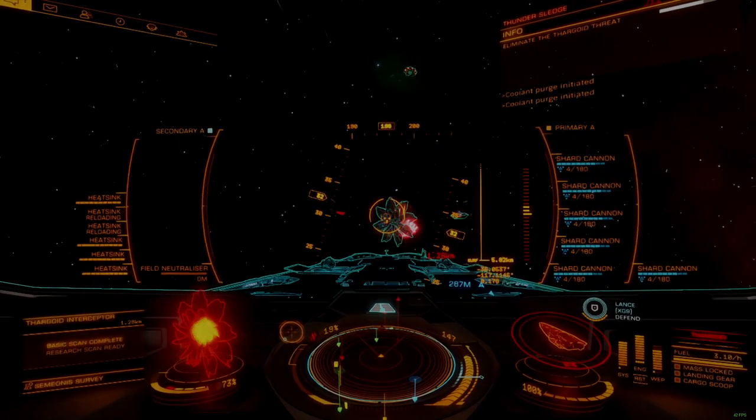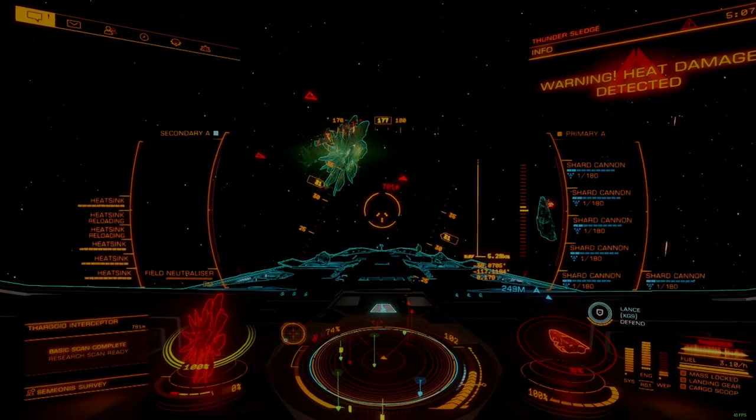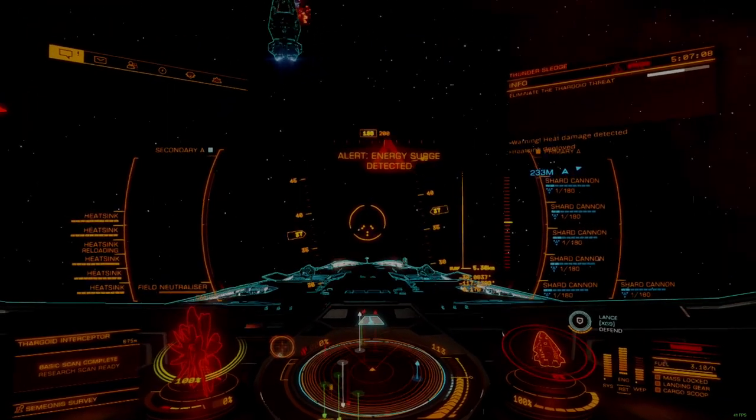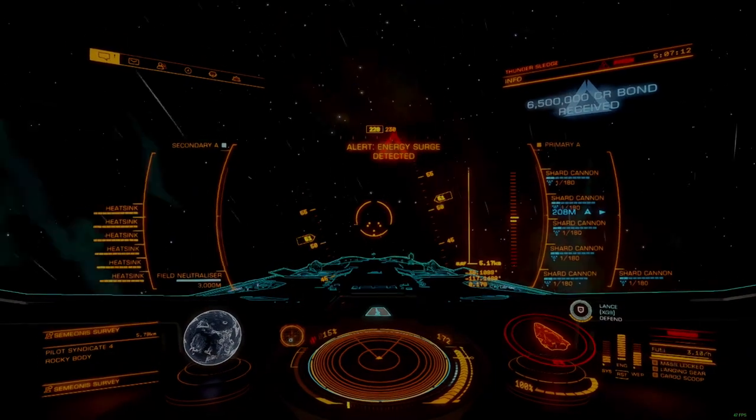As the target comes into range — I find 1.5 kilometers works best — drop two heat sink charges before firing. Once a shot is aligned, dump the magazines from all six weapons as quickly as you can. Even if you start to miss, continue to fire until the weapons reload. This will keep them synchronized, ensuring all the available damage is applied correctly on the next volley.